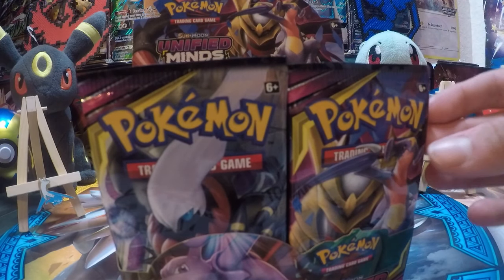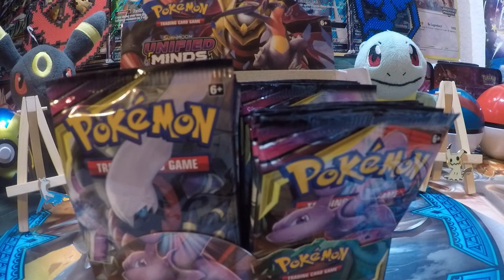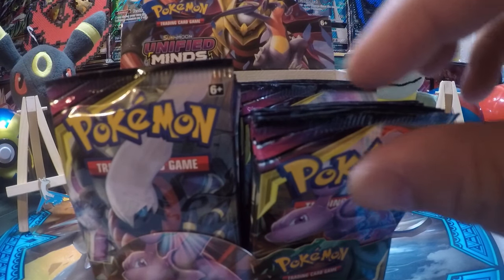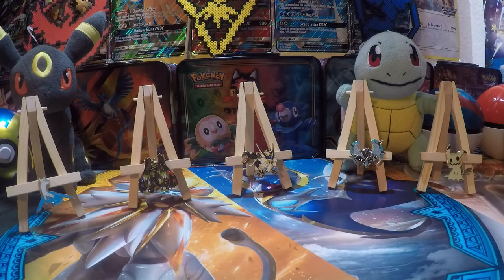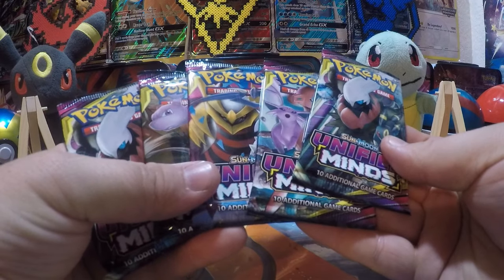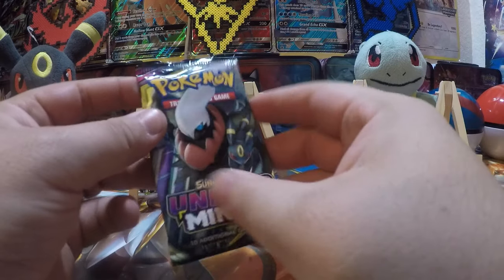I'm just going to go right from the right side. I'll go this side — three, four, and five. I got to go Darkrai and Umbreon's side. Alright, we'll set that over to the side. We'll start it off with Darkrai and Umbreon in this box.